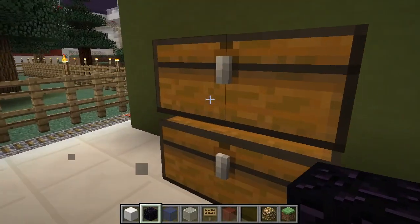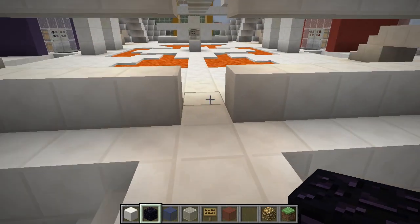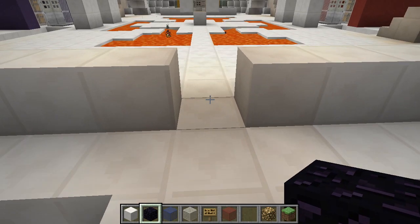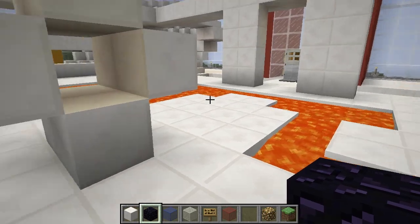Each of the four entrances contain chests full of weapons. Players can equip themselves with bow and arrows and swords. Through the doors, you will see trenches on your right and left sides. These are for defensive purposes. Entering the middle of the battleground, you will find lava pits that surround this structure. You can place an item here during games similar to Capture the Flag.